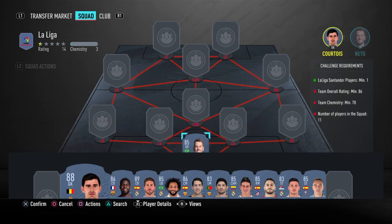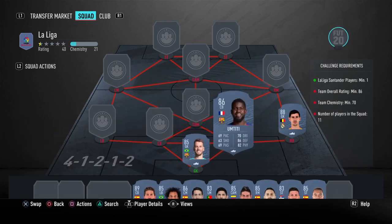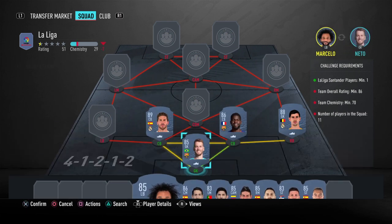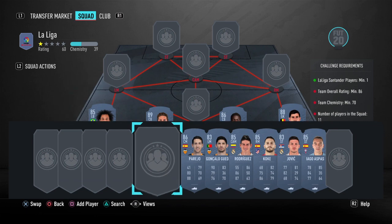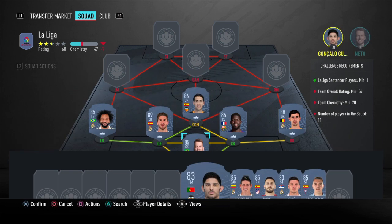The goalkeeper will be Neto, right back will be Courtois, center backs will be Umtiti and Ramos, left back will be Marcelo, and at CDM we'll have Parejo, left mid will be Gonzalo Guedes.